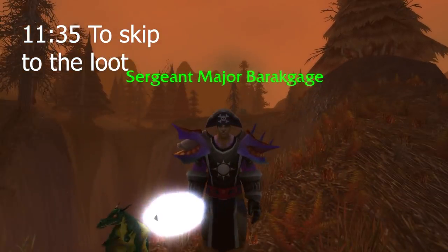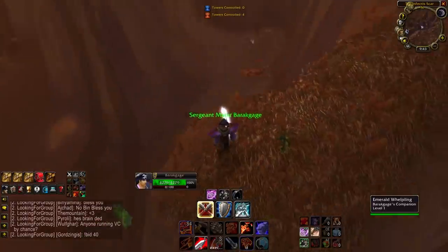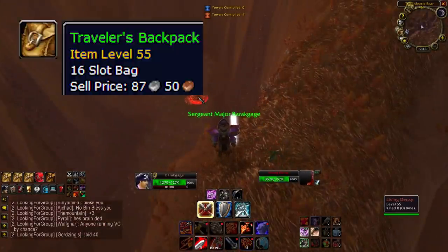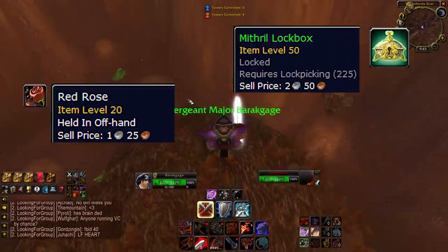The Oozes out in the Eastern Plaguelands are a highly recommended mob on this series, and for very good reason. They have a pretty crazy loot table. You can get things like the Traveler's Bag, the Mithril Lockbox, and even a really interesting item called the Red Rose off of these guys.